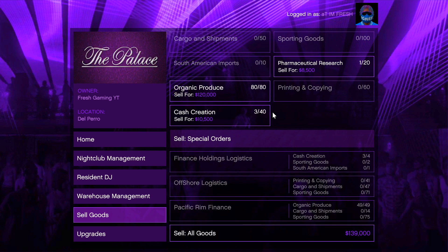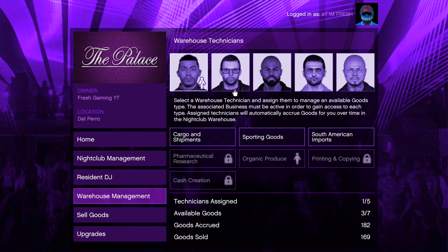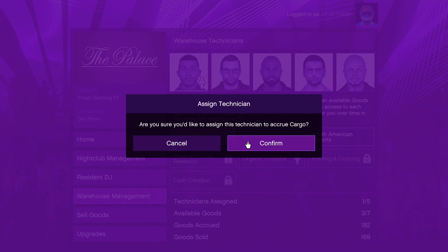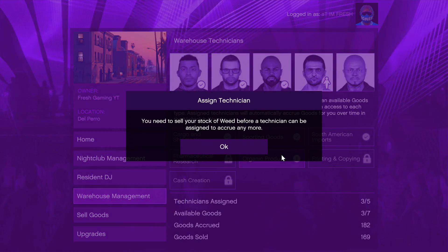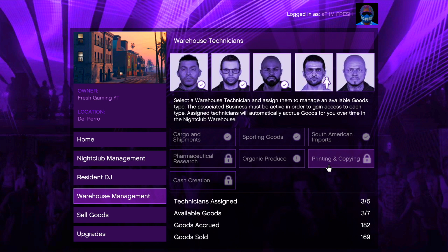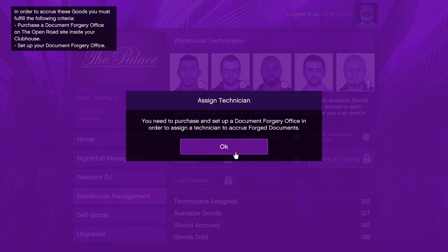So if you have supplies in your weed farm, instead of taking 10 to 15 minutes to turn into product, it'll take anywhere from 5 to 10 minutes. A great tip is to go to Warehouse Technicians, purchase them, and assign each one to a business like Organic Produce or South American Imports — it'll make production go two times the speed. I'll be making a video this weekend showing exactly how much you can make selling all the product from your warehouses.